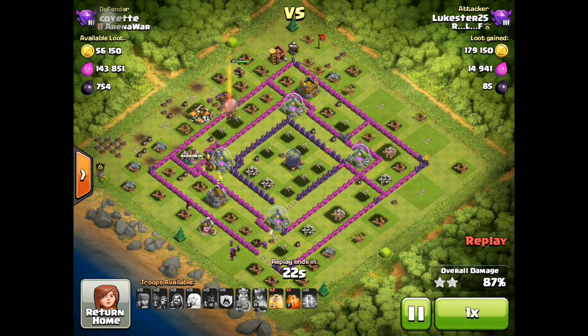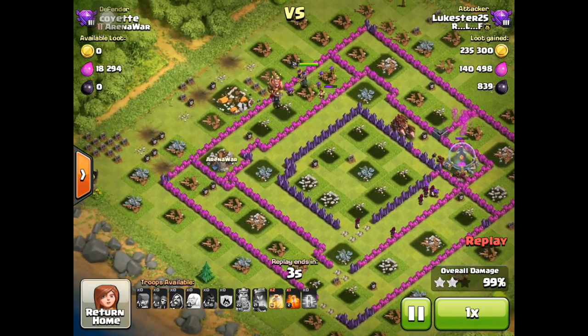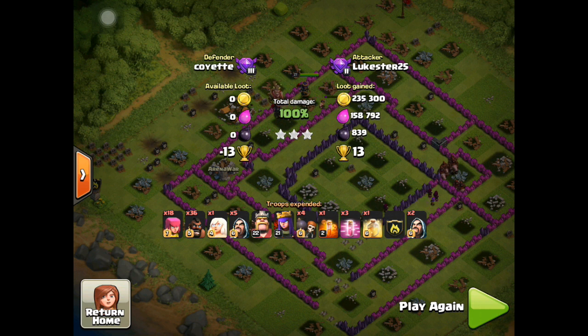He's already used it, but fortunately the archer queen dies from the archers from the archer queen's royal cloak ability. The base is going under. With the haste spells, he's been able to take out the whole thing. As you can see, the double bombs are really where the town hall was — so not a very good placement.